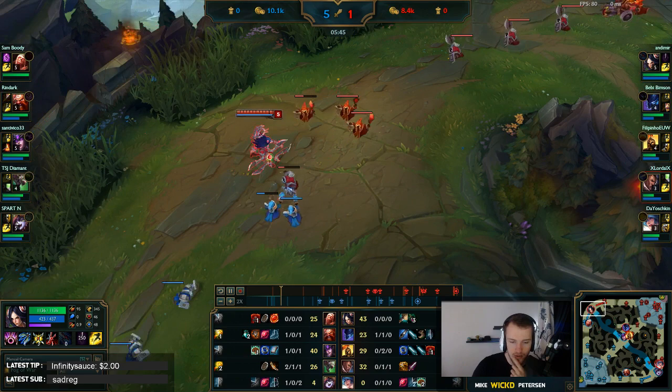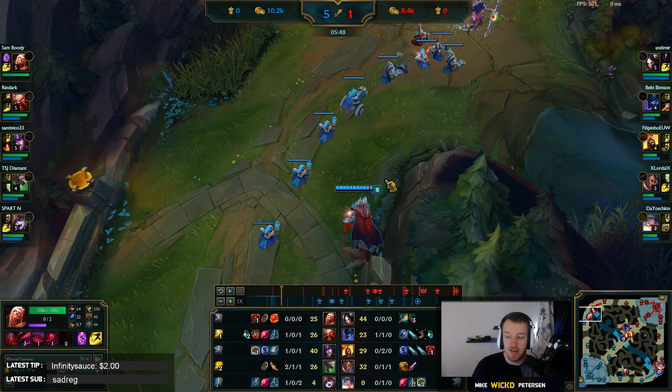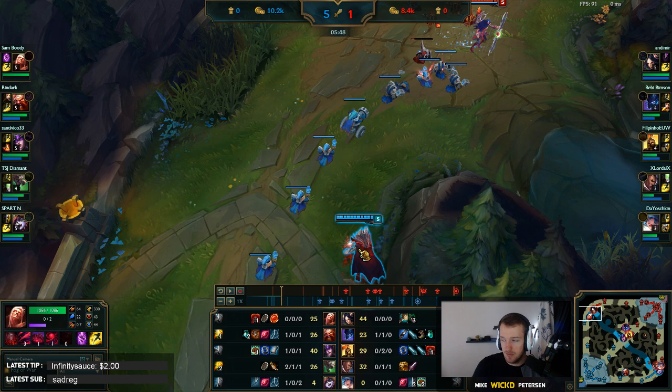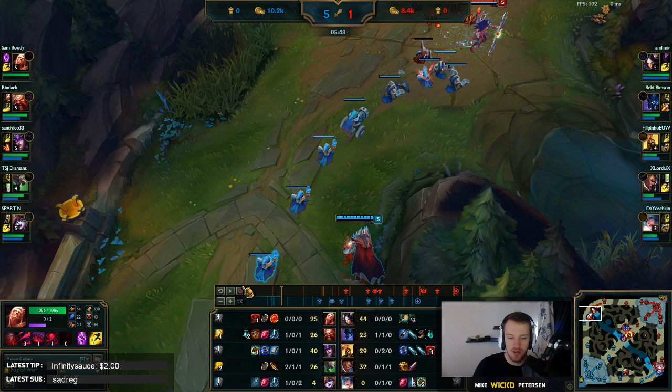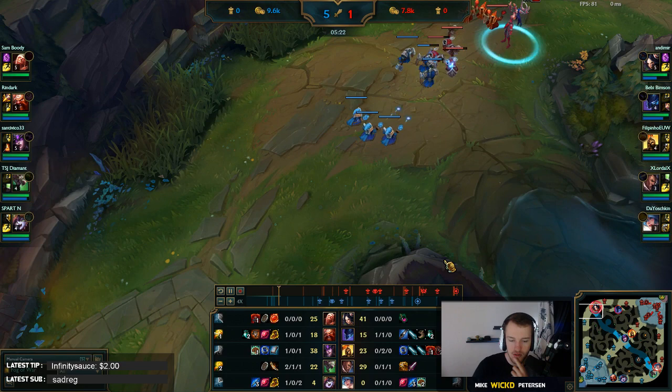Against Vladimir you should go for either Sheen or Executioner's Calling. Personally I'd go Executioner's Calling because it completely stumps him. Some people go Sheen because they can burst him down - both are fine, just figure out which you want. But Phage is not good because he pools all the time and the speed boost won't help you chunk him. Also when you play an aggressive matchup like this, you should always be buying a pink ward no matter what.